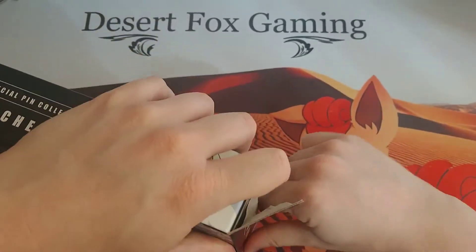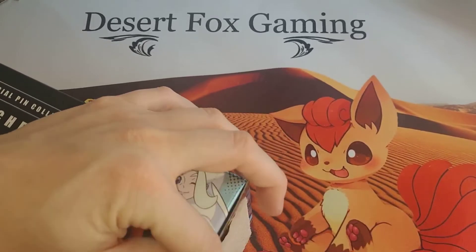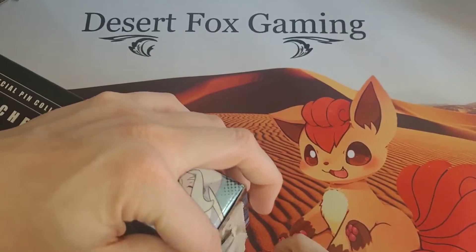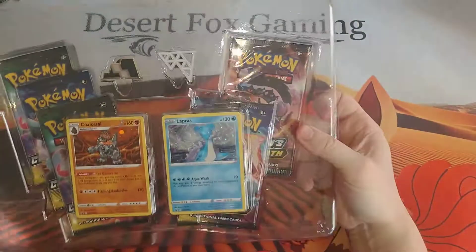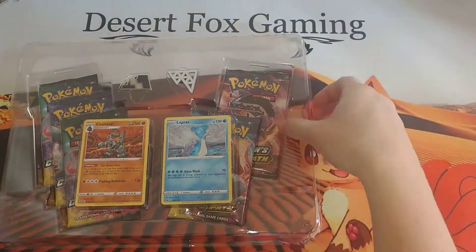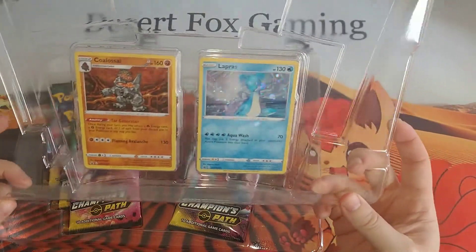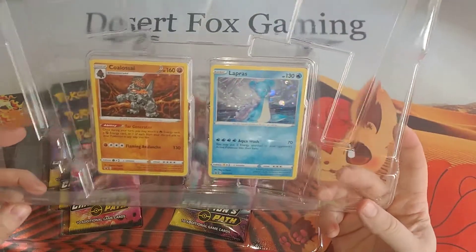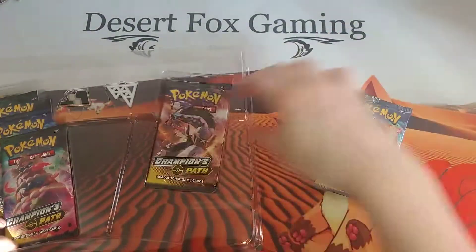Try not to destroy the boxes. That's some pretty good luck in the last one, so hopefully we get similar luck right here. Here's the Lapras and the Colossal — kind of set up where one's in the ice water area and the other one's on land in a volcano basically. Champion's Path.